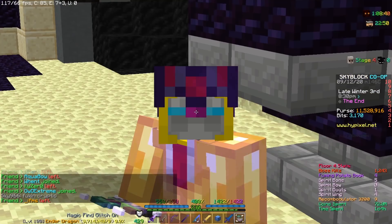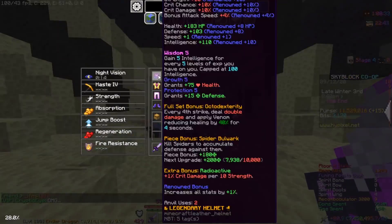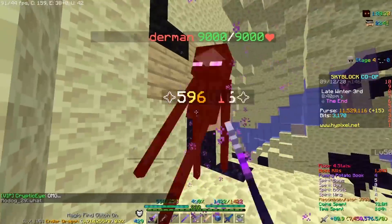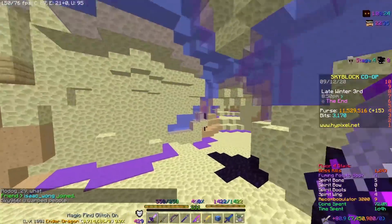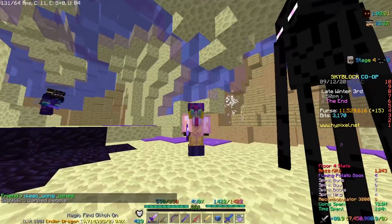Let me show you guys the damage. When I'm using the AOTD and a Tarantula Helmet, I deal around 550k, 590k, 590k, 590k, 580k — so I'd say around 590k.